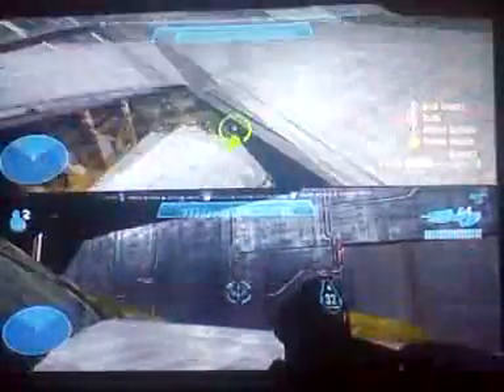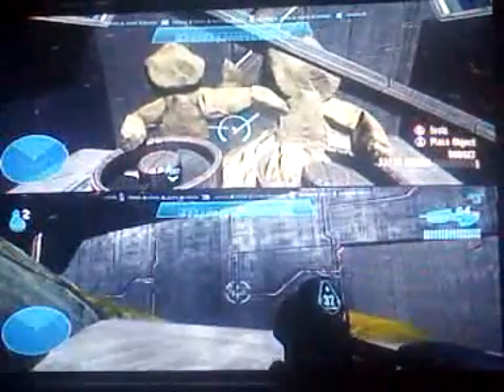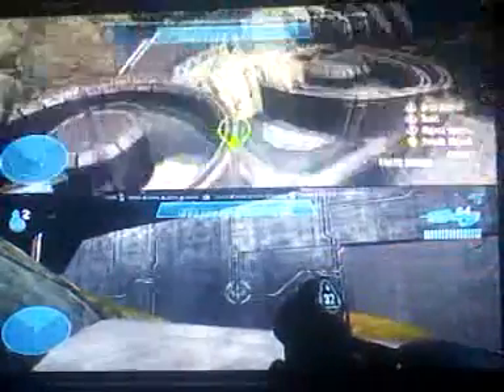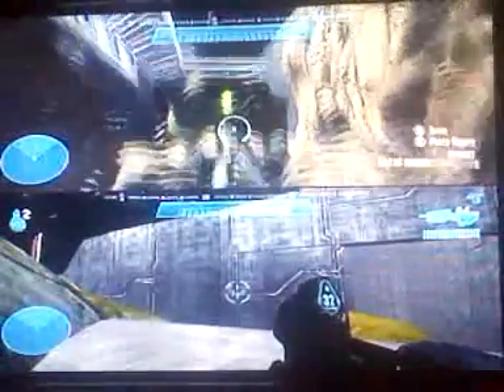Here we go. Basically this is your outside — you won't be able to come out here, but this is all Scott Pilgrim-based. Right here are your Evil X's 5 and 6. They are twins with their DJ cables.